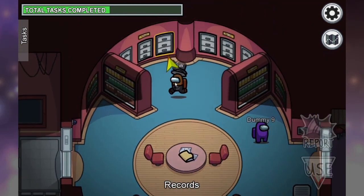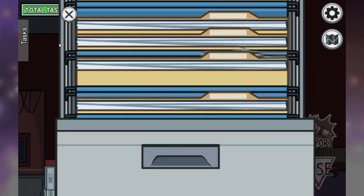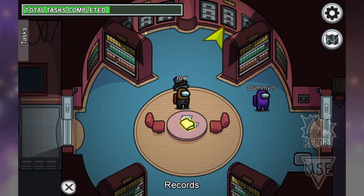When you're doing the records, pick up the file, go up to the filing cabinet or the shelf, and put it into the empty slot. It will always either be a shelf on the top or bottom, or inside the filing cabinets in the upper parts.